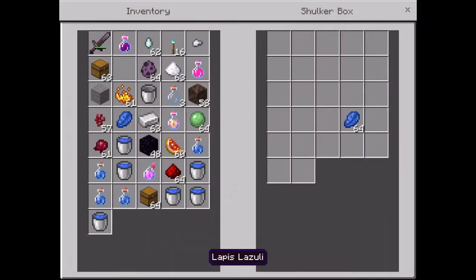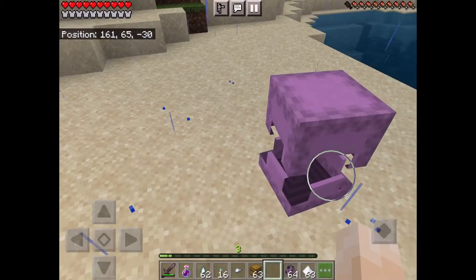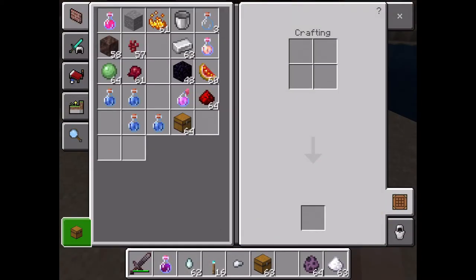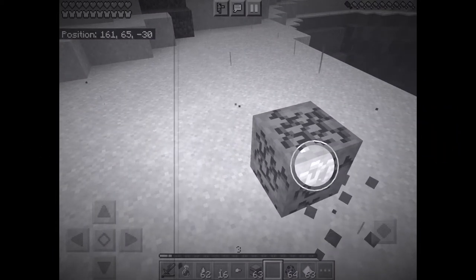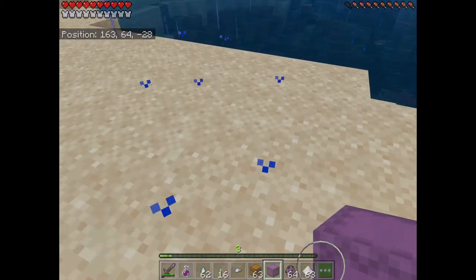Let's get some shulker shells. If you put stuff in the shulker chest — okay, I put stuff in the shulker chest.